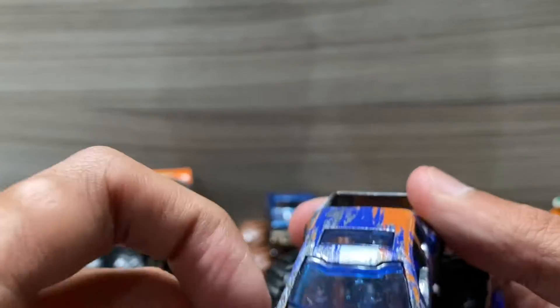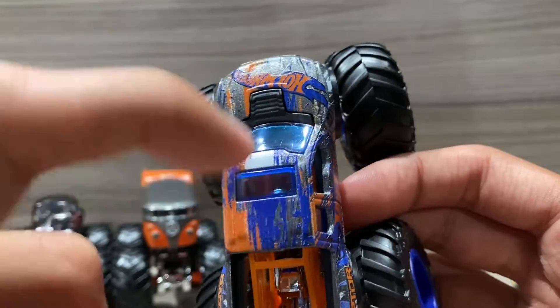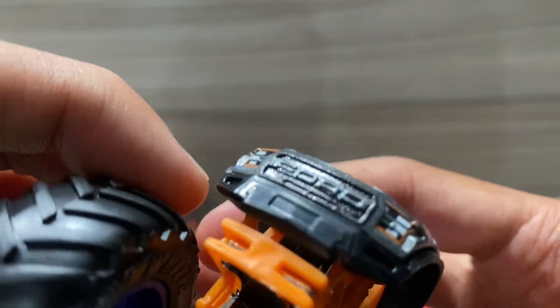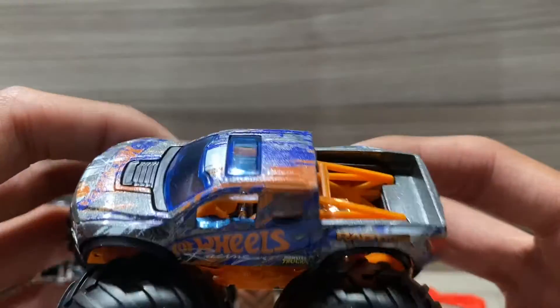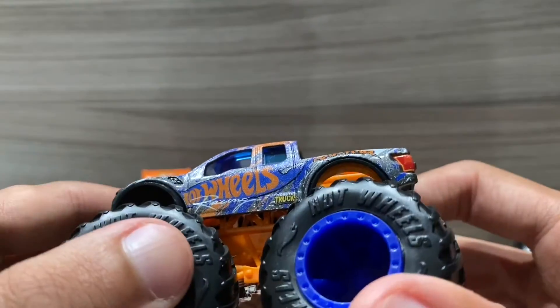It has a blue windshield on the front, and the back has — I forget what you call them, I'm not great with cars. The back says Ford right there, and so does the front hood. Overall this truck looks amazing, great job from Hot Wheels for making this one. Hopefully they make more F-150 Raptors or something similar in the near future.